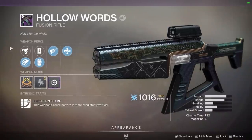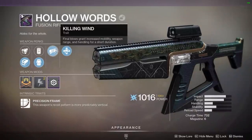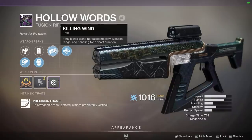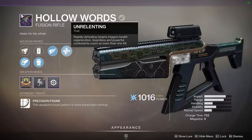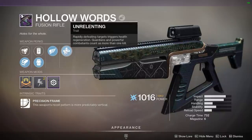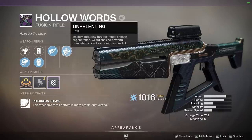Now, you can see the perk I'm talking about right here — Killing Wind. Final blows grant increased mobility, weapon range, and handling for a short duration. We also have the other new perk, Unrelenting. Rapidly defeating targets triggers health regeneration. Guardians and powerful combatants count as more than one kill.